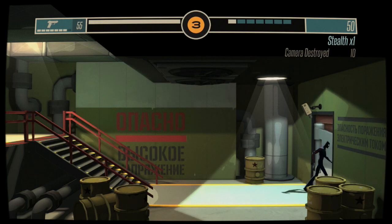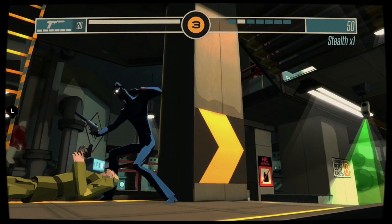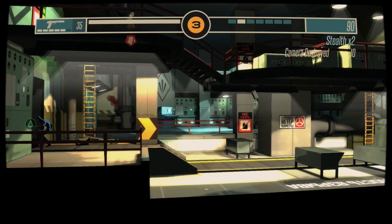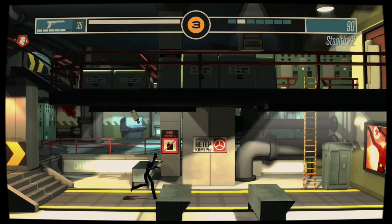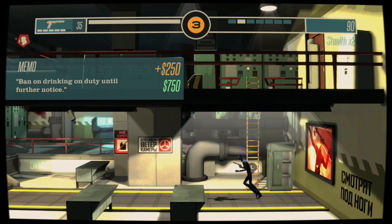That guy sees me. I'm gonna wait for him to come and find me — get down, get down, die. When you use a silenced pistol, no one else around can hear. The guy above me is oblivious to what's going on. The scoreboard is kind of blocking his face, which is kind of dumb. And there's a camera — I'm gonna have to take a different approach because you can't get caught in the cameras. Let me read this first. I found a memo.